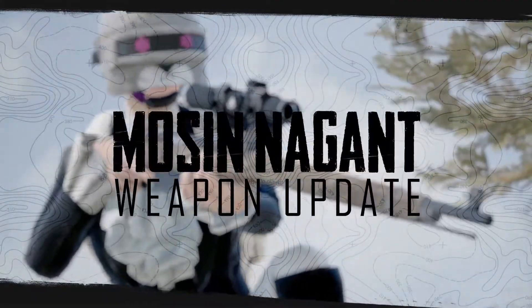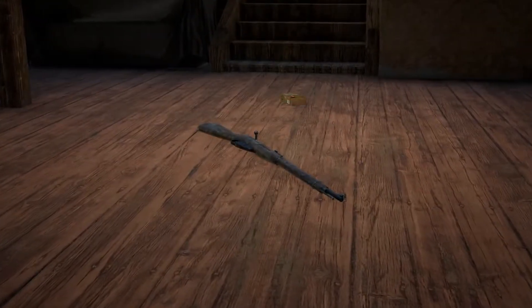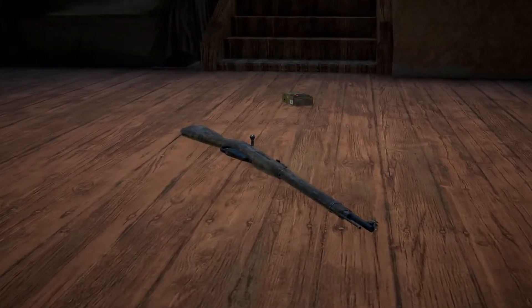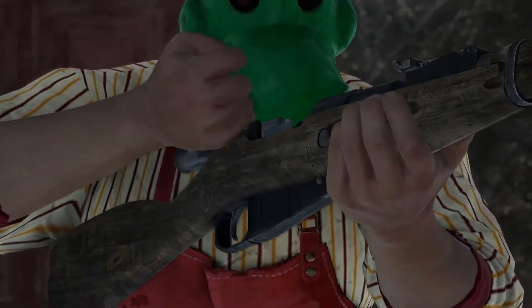Update 7.1 also brings a new choice for bolt-action sniper lovers with the Mosin Nagant. The Mosin will be added to the existing SR spawn rate for more long gun diversity in matches. You can learn more about the Mosin's stats and attachments in the patch notes.